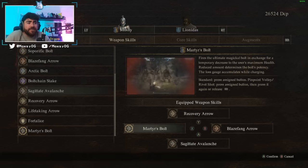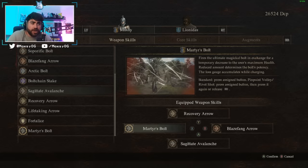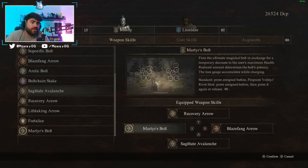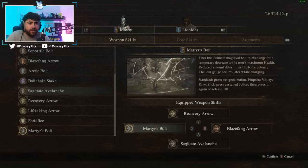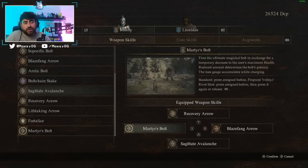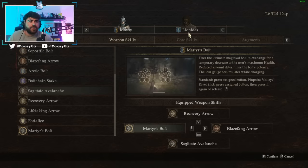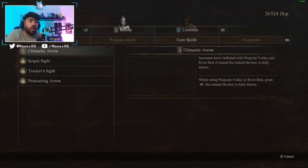Martyr's Bolt is your big nuke. This does ridiculous damage — it can take out an entire Griffin in a single shot, or do about four bars of a Dragon's health bar in one use. It scales off the amount of health you're consuming, so the more max health you have, the more damage you deal with it. For core skills, just pick up basically everything.